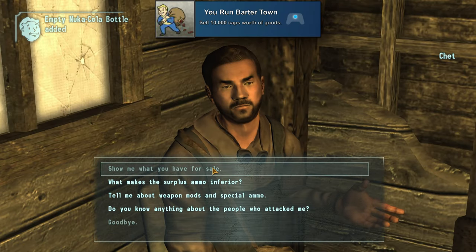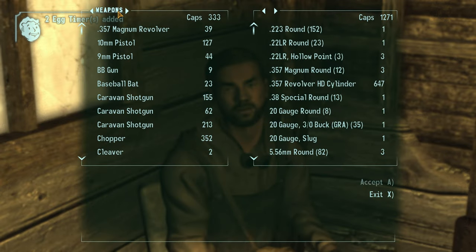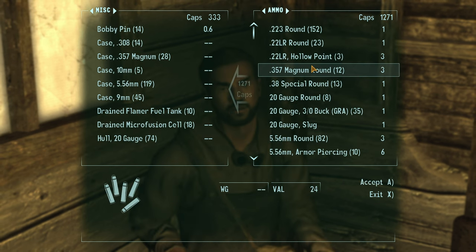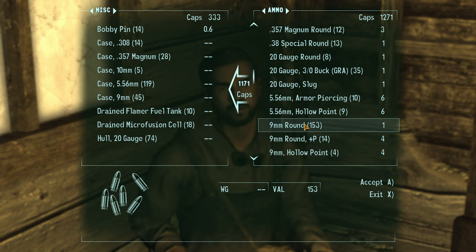Then there's 'You Run Barter Town' for selling 10,000 caps worth of goods, which you'll get eventually, especially if you loot a lot of items at locations as you're clearing them. My looting rule that I usually go by is: as long as the value is five times or over the weight, then I'll pick it up to sell.